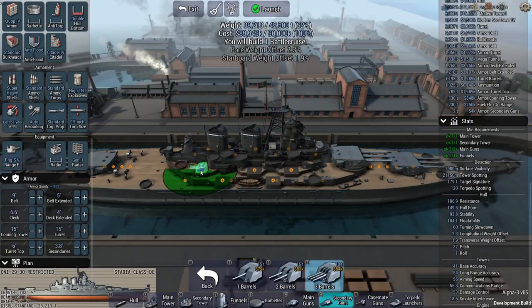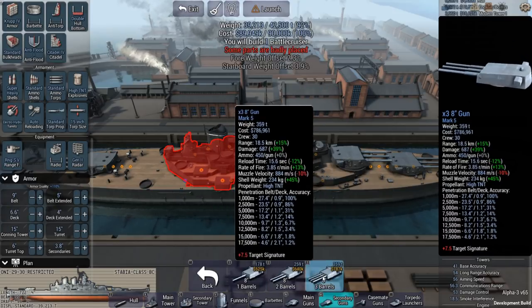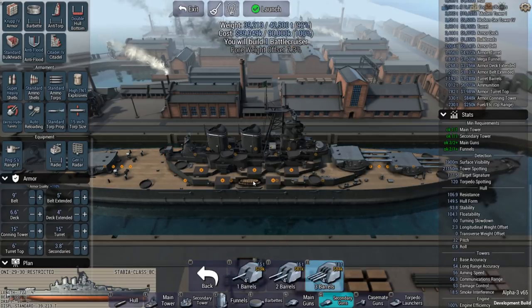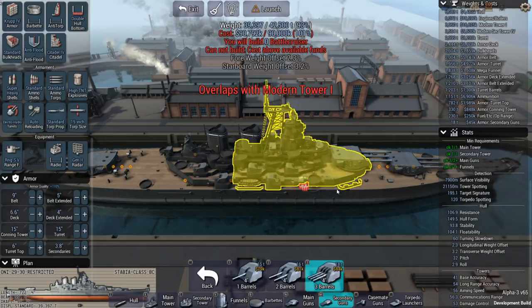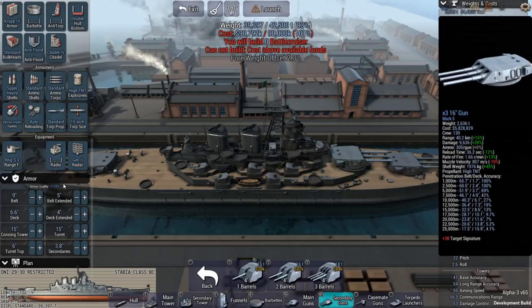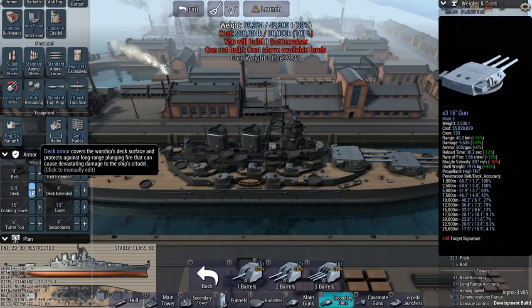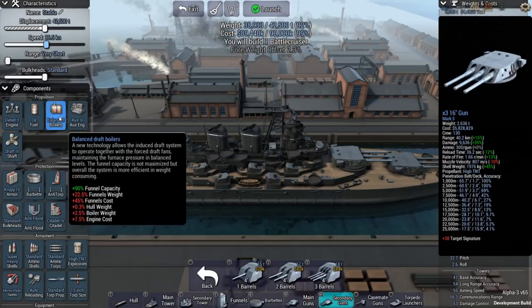There we go — it's letting me place four-inch guns, and for the first time it's giving us the option to orient them facing forward or facing rear. We're going to add a total of thirty-four-inch guns. They won't be that well protected, but that's not a huge deal. If we drop half a knot on speed we'll be good on weight.